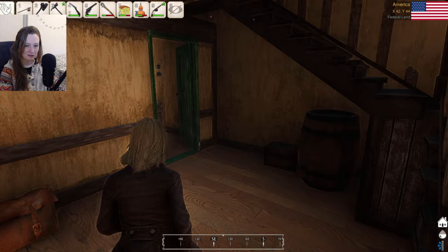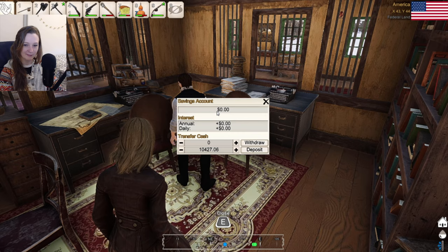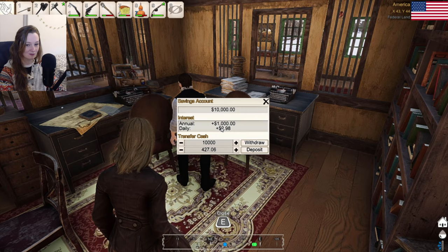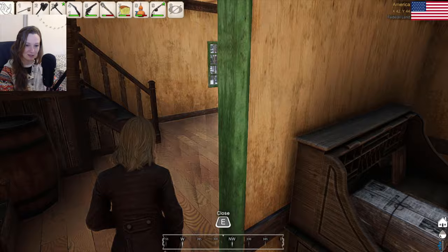Bank teller Brad. Here we go. Looks like someone's been giving him alcohol too. We have zero in our savings account — we're going to deposit 10,000. There we go. So we're going to earn almost three dollars daily. We'll just leave it in there. I assume that's in-game day. If that's in-game day, that's still really not that much, but at least we have the functionality to do that.